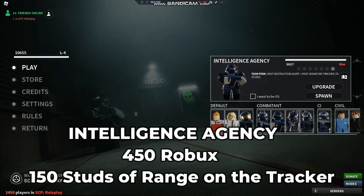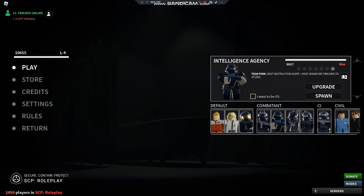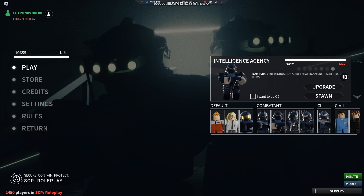Next we have the IA — the Intelligence Agency — one of my personal favorites to play, and a little bit underrated. It has Vent Destruction Alert, which means if a CI or Rogue Class D destroys a vent, it will say that vent has been destroyed — like 'Maintenance Room Vent has been destroyed.' Plus it has a Heat Signature Tracker which can look through walls: 7.85 studs normally, but 150 studs when upgraded, plus an outfit change.